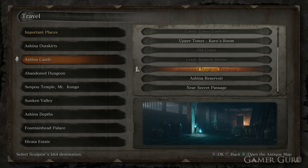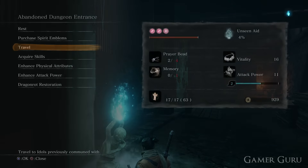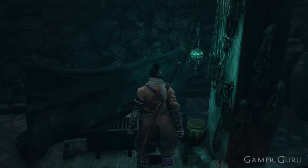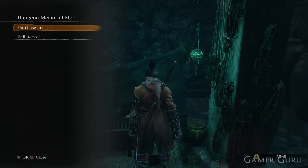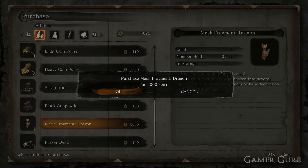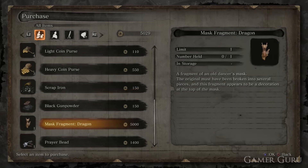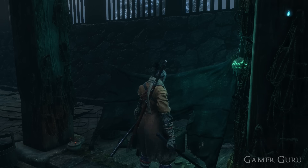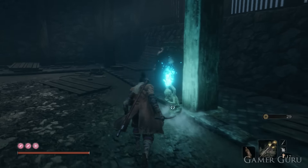The second piece of the mask we can buy from the merchant down at the abandoned dungeon entrance at Ashina Castle. It's going to set us back 5,000 coins, which is pretty expensive, but it's probably one of the most important things you can spend that amount of coins on in this game. We can buy this at any point in the game — even when Ashina Castle becomes less accessible later on, you can always go back to the abandoned dungeon's entrance. So don't worry about leaving this until late game; you can literally do this right before the final boss if you wish.